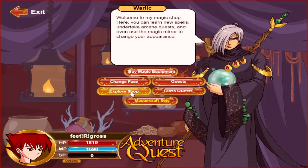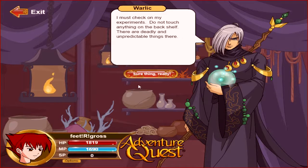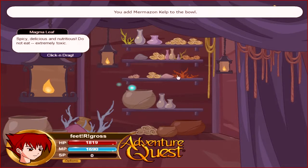So first, go to Warlick's shop and explore the shop. Then you're going to want to get the rock and both of the kelps into the mixing pot.